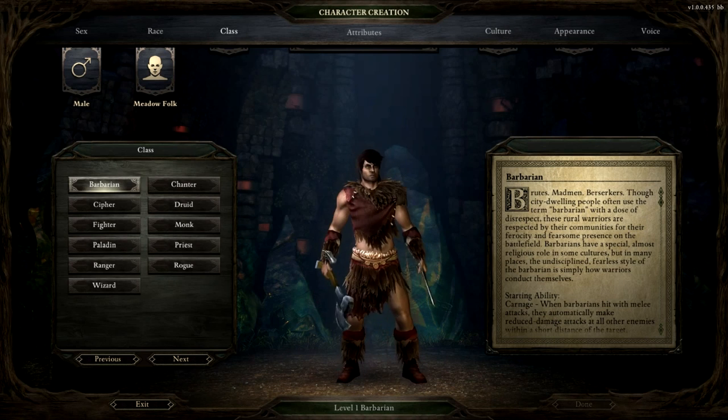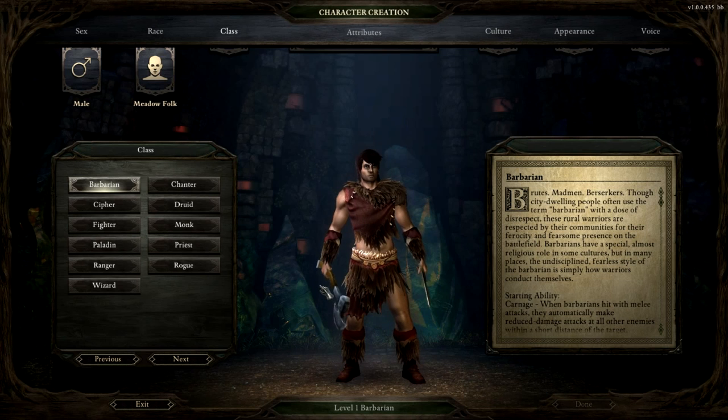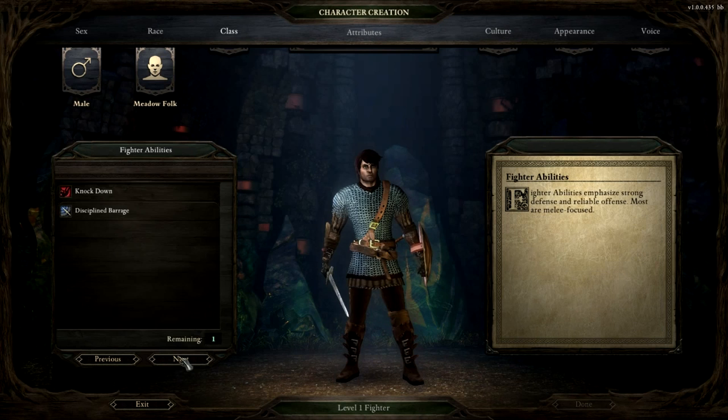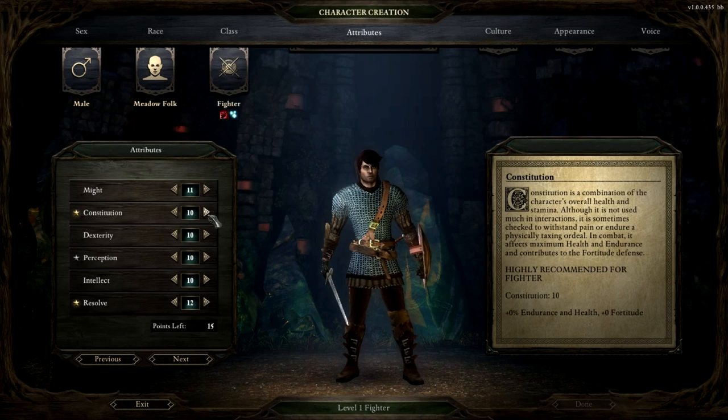Barbarian — kind of what you expect. They've got your frenzy, bleeds, and extra damage output. Paladin — same, you've got your lay on hands. And every class has abilities. The knockdown for the fighter, and then you've got your abilities. You want your fighter to have strength, perception, resolve. We'll go over a lot of this other stuff later.